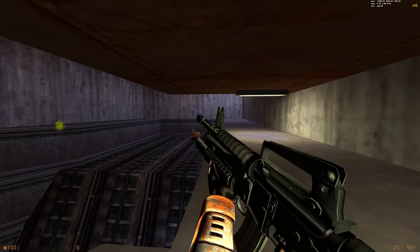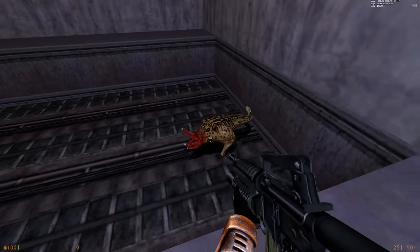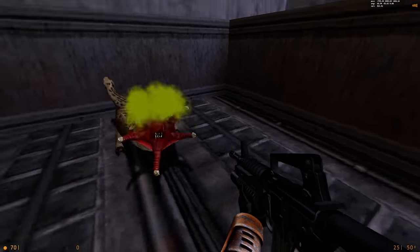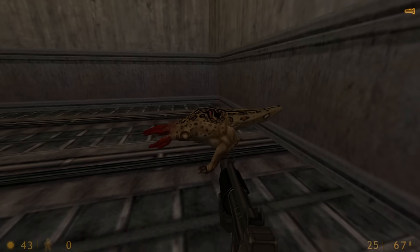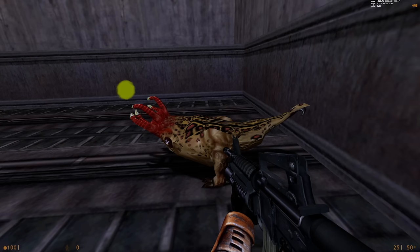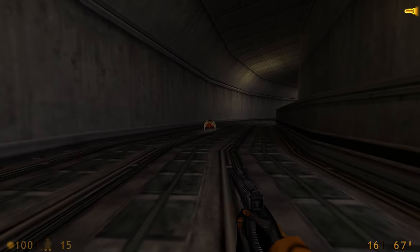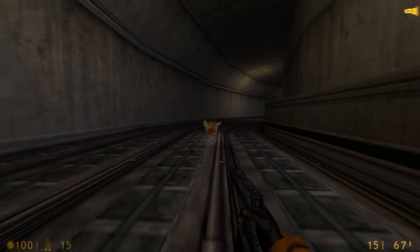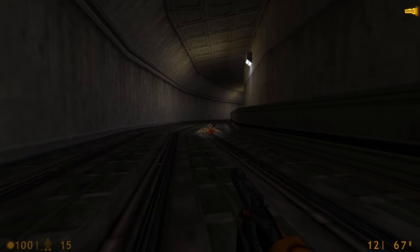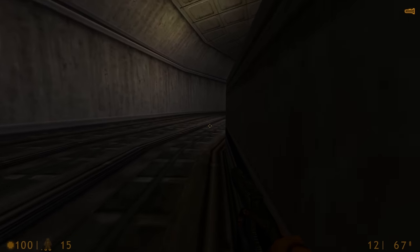Bullsquid saw many changes as well. The damage type of the spit projectile was changed from generic to bullet — this is why there's a bullet impact sound when it hits you, and it also means that enemies with armor will be protected from it. The spit projectile spawns higher up and more forward on the model. Bullsquids have some kind of feature where they intentionally take a detour if hurt while running up to an enemy, but this feature was completely removed in Half-Life Source.